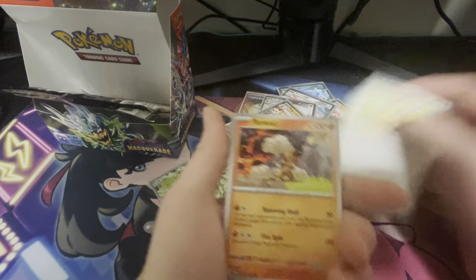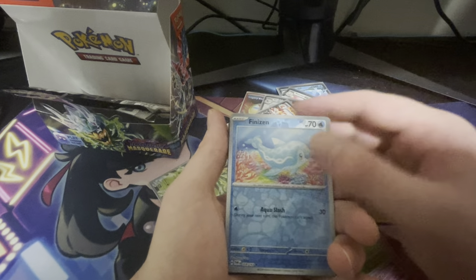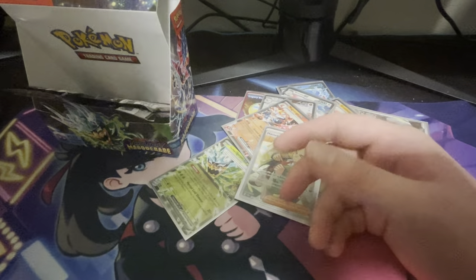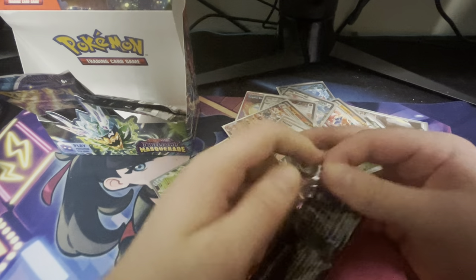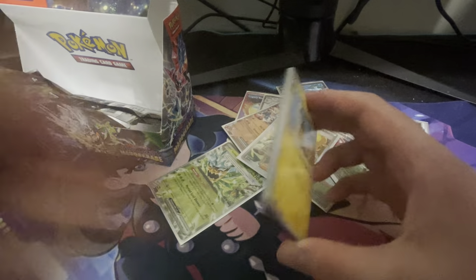Please, come on. We have an Aerodactyl, Slurpuff, Poltergeist, Finizen, and a Zapdos. We have four more packs left. One, two, three, four — yep, four more packs. Come on! This is going down to the wire. If we get like a crazy top-three alt art out of one of these last packs, I'm going to be quite stoked.